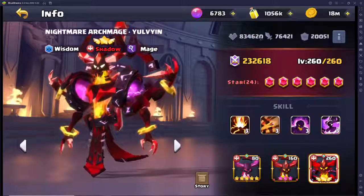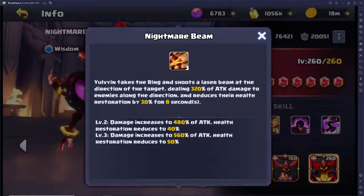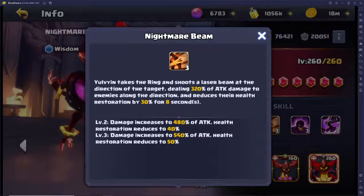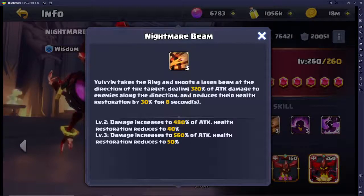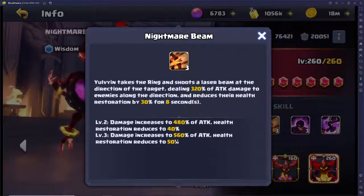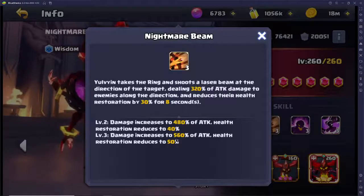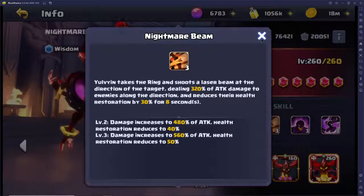CC indicators are things like stuns, petrifies — anything that controls the enemy so they can't move or attack, polymorph, things like that. For Nightmare Beam, he takes the ring and shoots a laser beam toward the target dealing 320% attack damage to enemies along the direction, and reduces their health restoration by 30%. At level two and three you get 40% and 50% reduction of healing, and 480 and 560 for the attack damage.